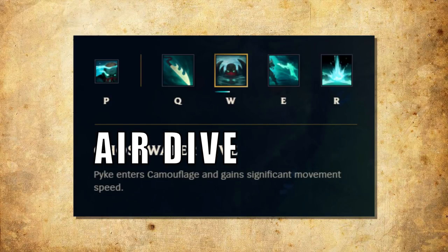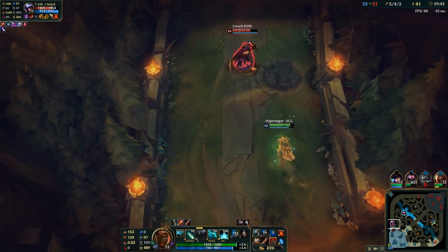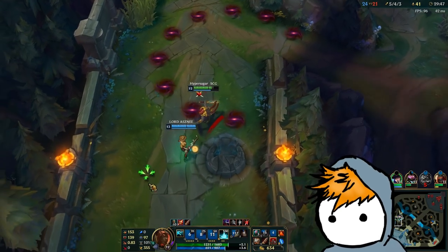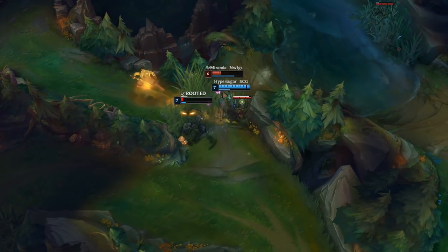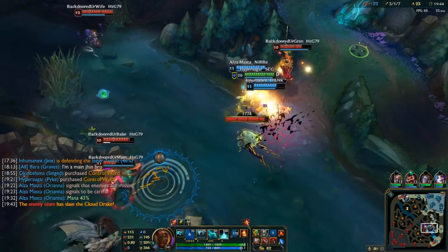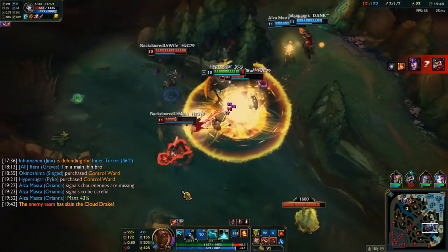W: Air dive, but underwater. Pyke becomes camouflaged and gains movement speed. E: Dash stun. Pyke dashes forward leaving behind a Drowned Phantom that will return to him and stun everything in its path. Use E to get over terrain, to engage or escape, and land massive stuns in a teamfight.